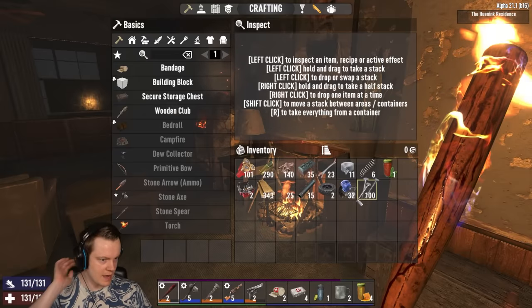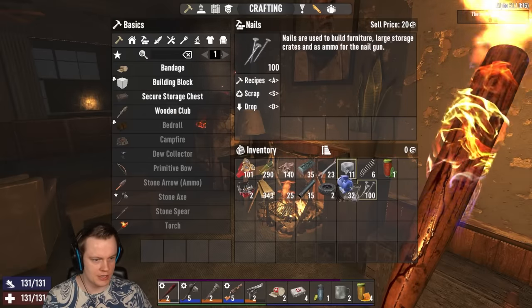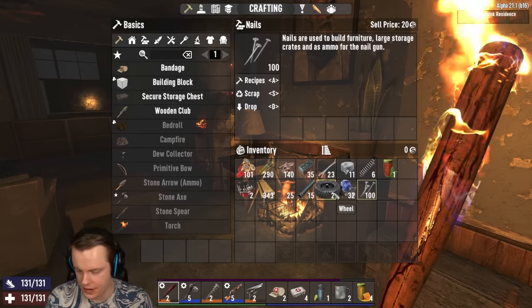Alrighty, look at that — I have everything. All the mechanical parts. I even needed nails for the workbench, lots of duct tape. Everything here should be able to — if we have the recipe for a workbench, we can craft the workbench and then make the bike.